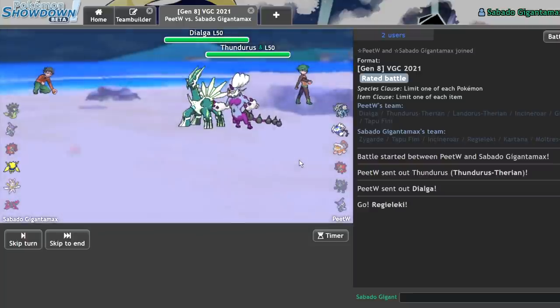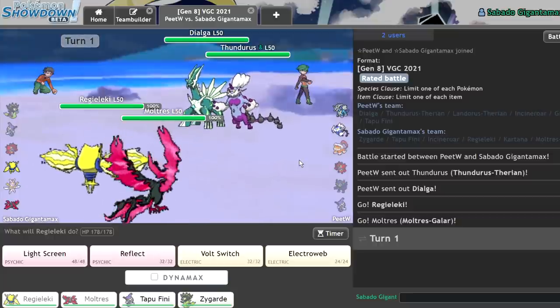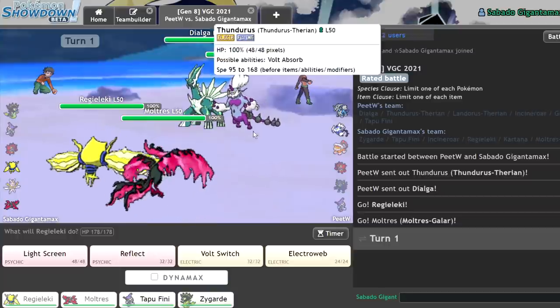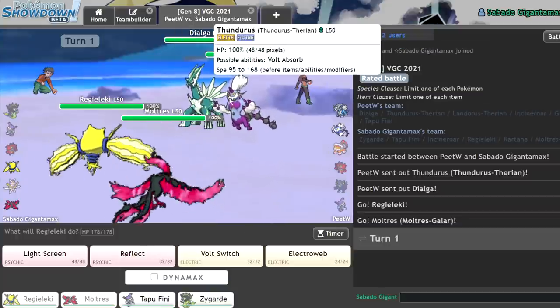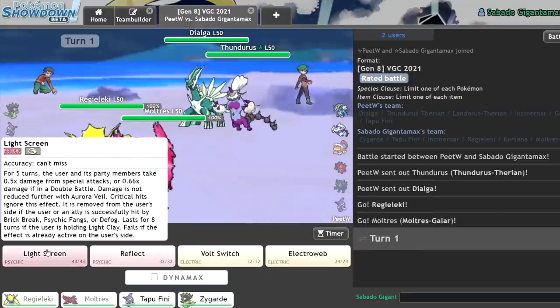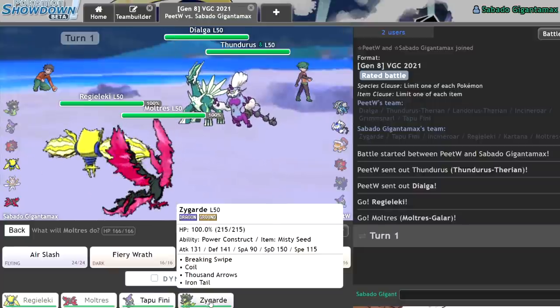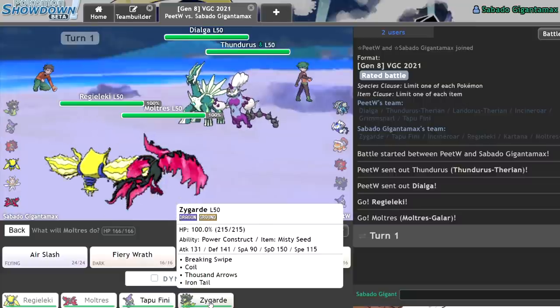There is the Dialga Thundurus. I should be able to just Light Screen up, to be honest. They're probably going to go for Trick Room, I would assume. Dialga really likes functioning under Trick Room, but their team does not like getting Light Screened on. They could go for an Electric move into the Zygarde or whatever. I think I'll actually just let them.